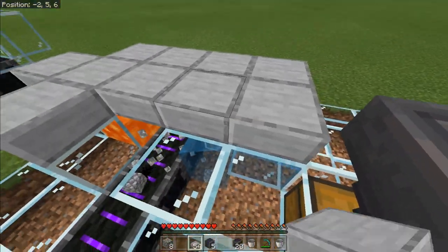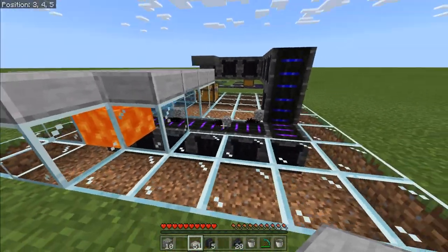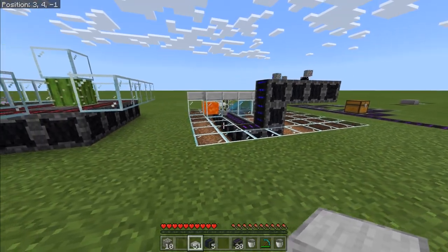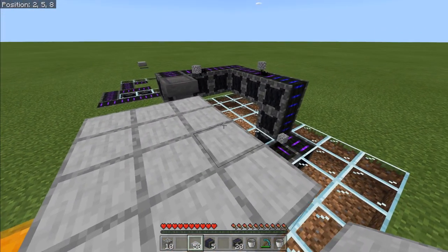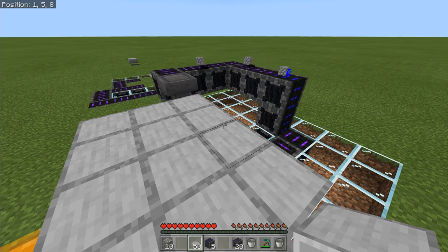I can do things like this now, and that's going to obviously increase my cobblestone rate. But isn't this fantastic - this is Minecraft Bedrock Edition and we've got some automation going on. I think it's really really cool, I'm really really happy with it.